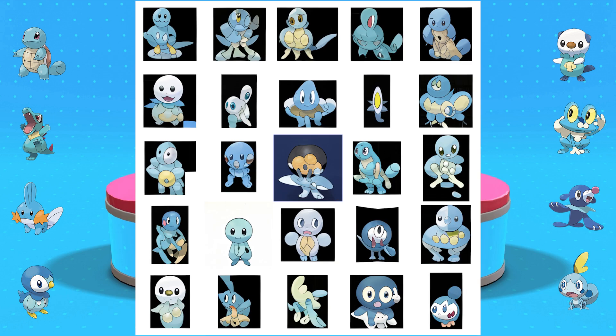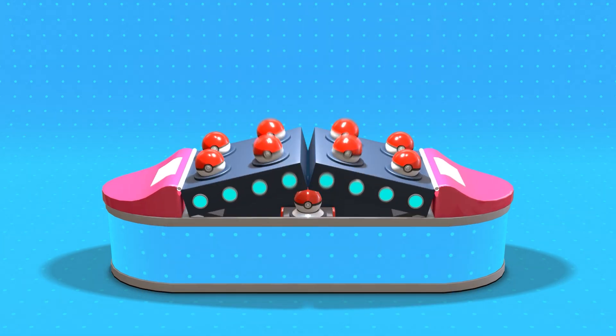These are all pretty awesome. I really like the way the water Pokemon are turning out — they all have that similar placement to their heads and almost every single one is adorable. So this is when we like to choose one and bring it to life as a 3D model.